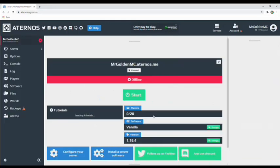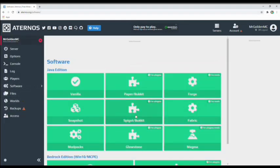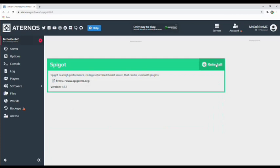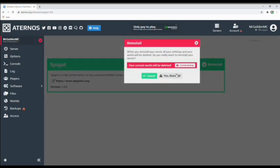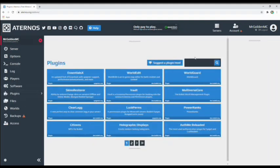Just click Play and go to your server, go to your software, and install Spigot. I'll put 1.8.8 and click Install, yes. So I'm installing Spigot.